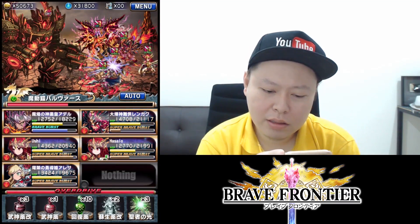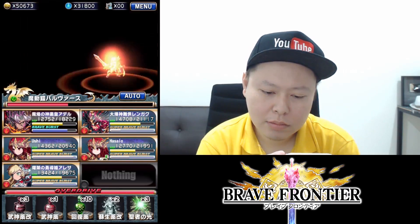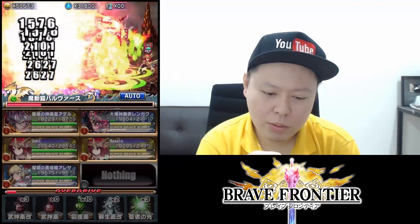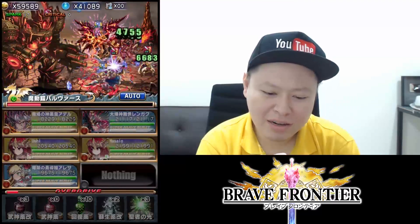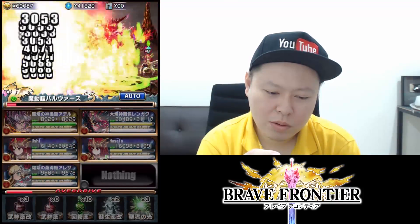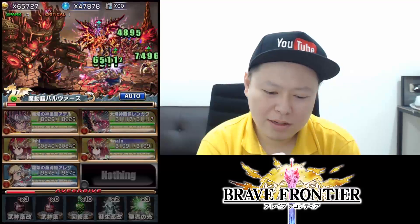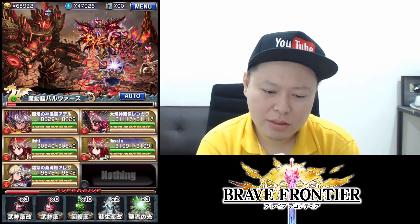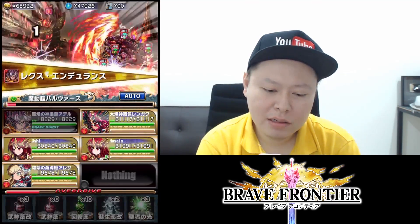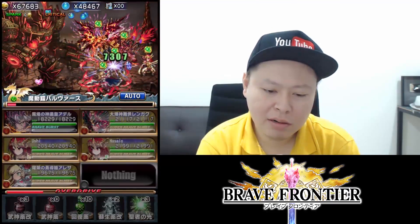Let's try using the UBB now. At this point the boss will do a buff removal attack followed by an AOE ultimate attack, so I still need to use mitigation buff — I'll sacrifice Adele right there to ensure that goes through.